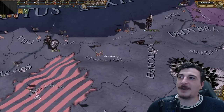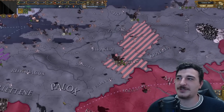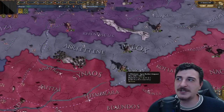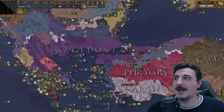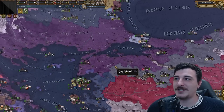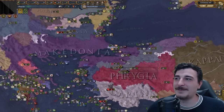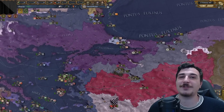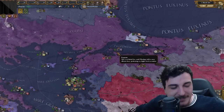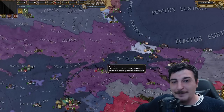I'm noticing the attackers are actually focusing on fortifications and high-development areas — maybe some AI improvements were made. Macedon just doubled in size right there, which is absolutely amazing. I guess it's not going to be as hard for me to conquer Persia as I initially thought it would be when I do that playthrough, if we get the like goal.